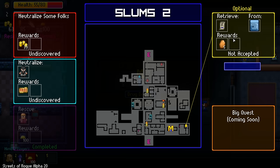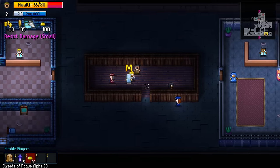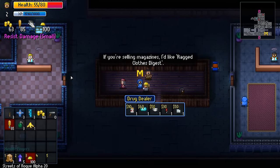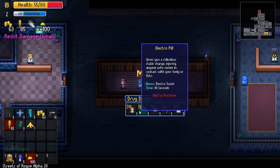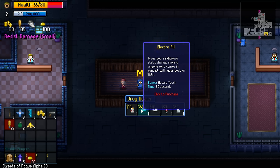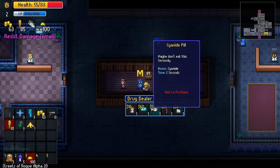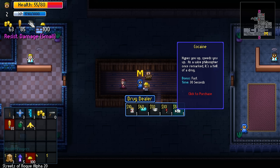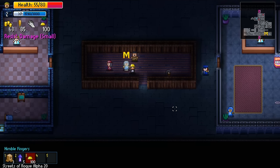Retrieve will from a safe and we'll get five chicken nuggets - basically money. Can we buy anything fun? Cigarettes, electro pill - gives you ridiculous static charge, injuring anyone who comes in contact with your body or fists for 30 seconds. That sounds pretty good and we could actually buy it, but I would have to spend everything I got. Let's not buy anything just yet - we'll try to do the optional mission.